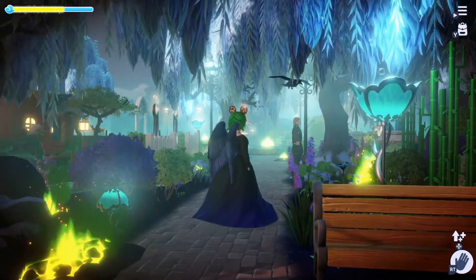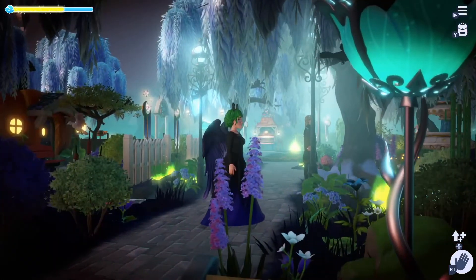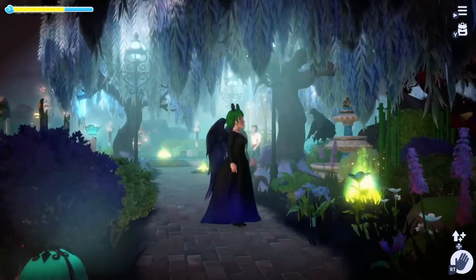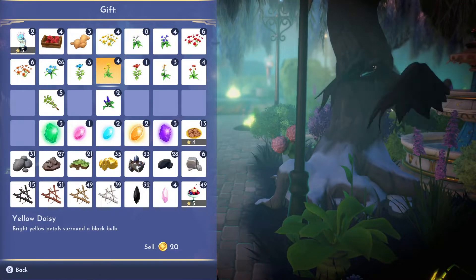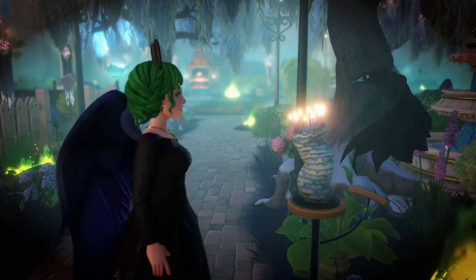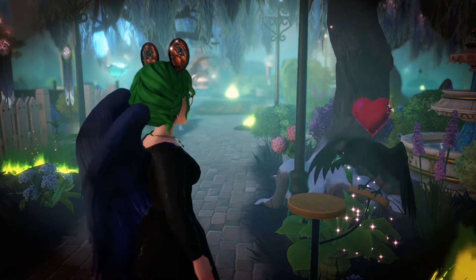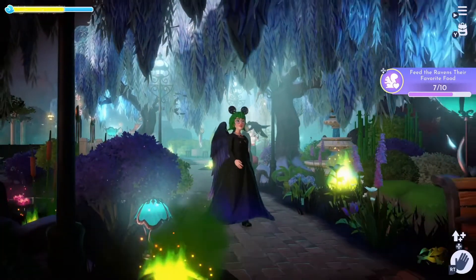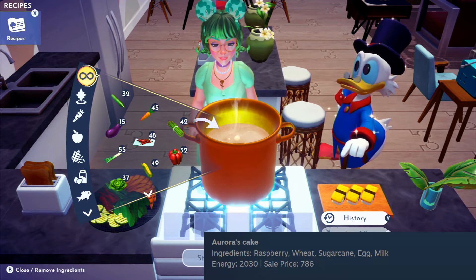In today's video, we will be going through recipes for all of the ravens' favorite foods — all 5-star meals in Disney Dreamlight Valley and where to find the ingredients. To create this guide, I used the 100% Complete Recipe Guide created by Jen and Katrin on the Steam Community page. I also used Summer's Guide to Everything to find all the ingredients. In the bottom right corner of the screen, I have the recipe ingredients listed from Katrin's guide.